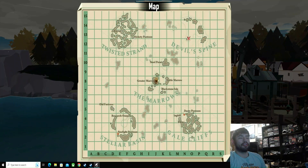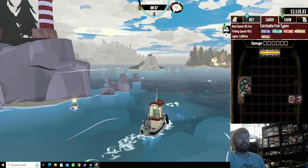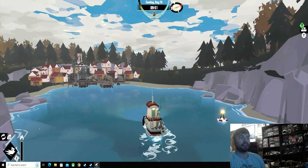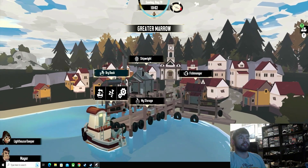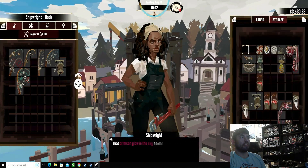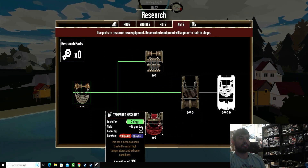Welcome back to part 5 of Dredge. Today we'll be covering Dullspine. For this area you'll probably need the versatile fishing rod, and if you've unlocked some troll nets, the Volcanic set will probably help you. It doesn't cost very much research either — it's the second troll net you unlock. You just need to research for it.